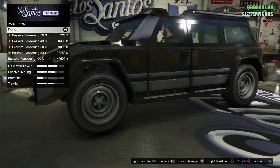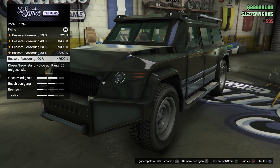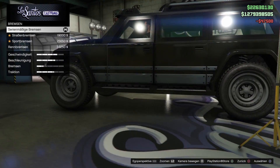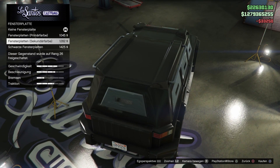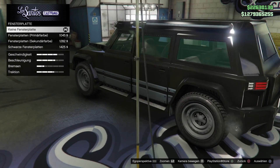Fahrzeug reparieren. Jetzt schauen wir mal, was wir hier so tunen können – Live-Tuning ist am Start. Bessere Panzerung auf jeden Fall. Bremsen: Rennbremsen. Dann haben wir noch Verkleidung, Fensterplatten. Ich nehme die Fensterplatten in der Sekundärfarbe.